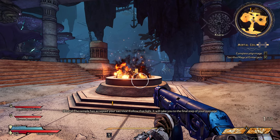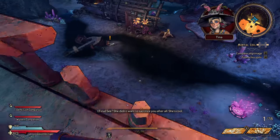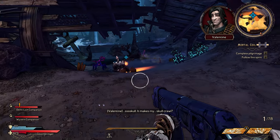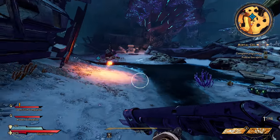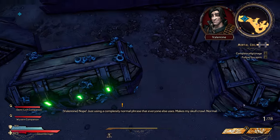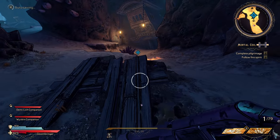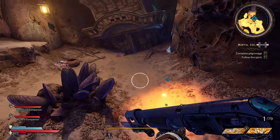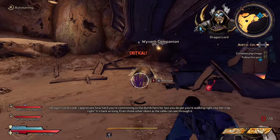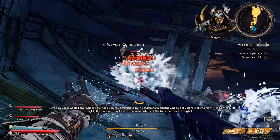'Time to give up all your blood.' 'The fish itself is the sacrifice.' The temple has accepted the sacrifice — follow that light to the final step of your passage. 'She didn't want to sacrifice you after all — she's good. Something about her just makes my skull crawl.' 'Are you sure that's the word you wanted to use? There's another S word you could use.' 'Just using a completely normal phrase — makes my skull crawl. Normal. Mm-hmm.' 'You do get you're walking right into her trap, right? Even those other idiots can see through it.'